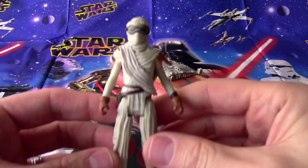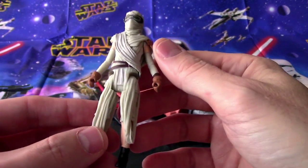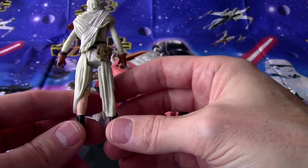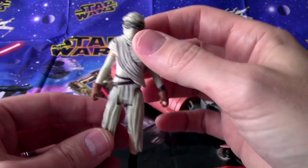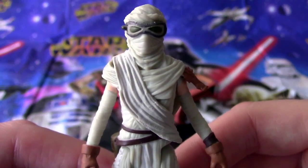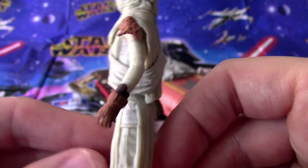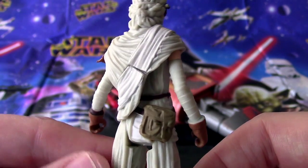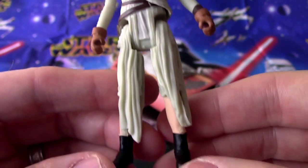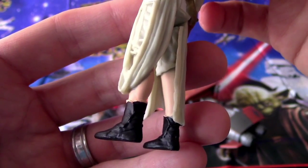Let's check out Rey first — there she is. She's got some raggedy clothes; looks like she needs some new clothes. Maybe that's the way it's supposed to be — like capri pants, maybe. She's obviously in desert clothes because she's got herself all wrapped up like a mummy. See all those excellent details. There's a little pouch there — I wonder what she keeps in there. Maybe we'll find out when we see the movie. And there are her boots — cool boots, great detail.